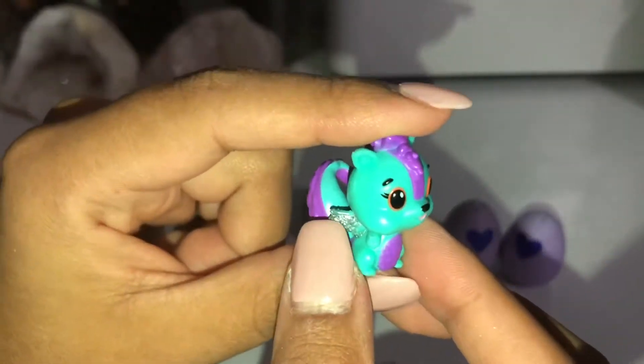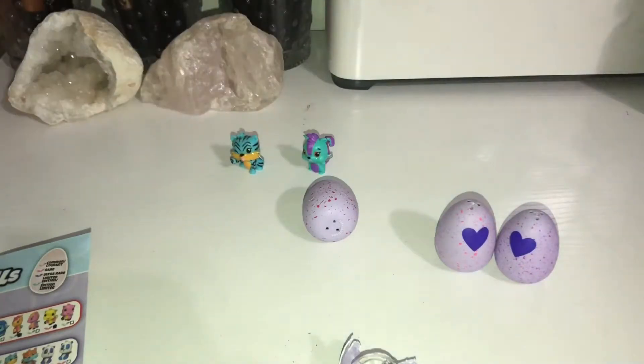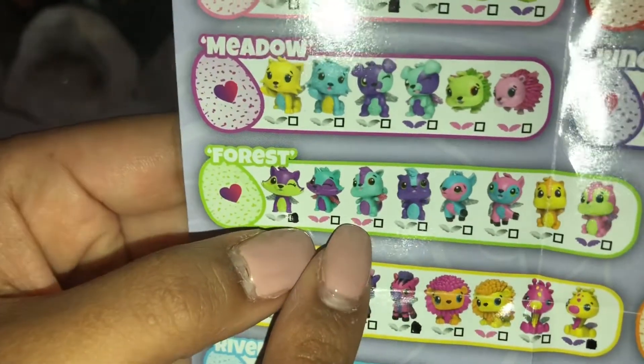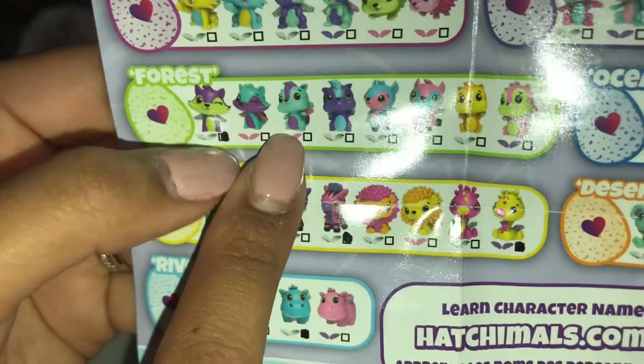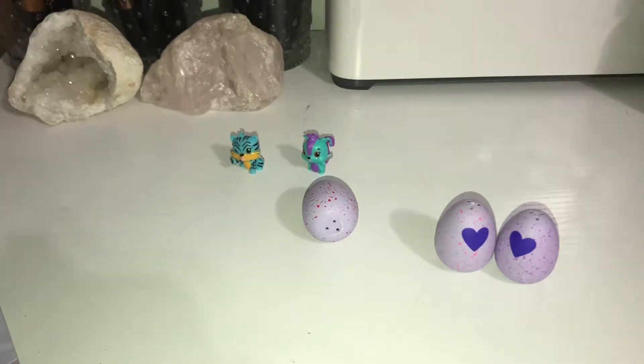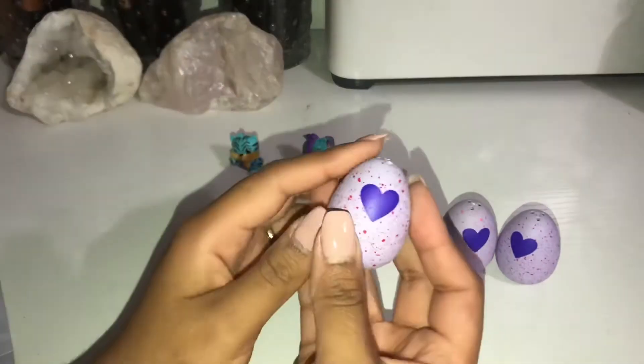And you can clearly see he has silver wings. But on the checklist, we have the same little squirrel right there but with pink wings. And the other little squirrel has purple wings. So I think they confused it, but either way it's cute.